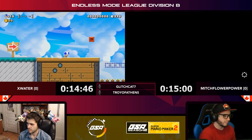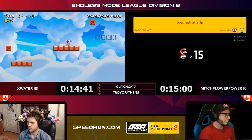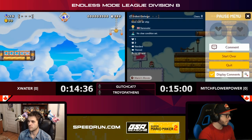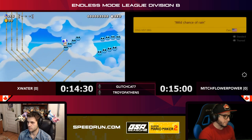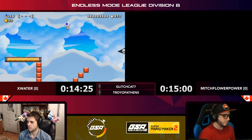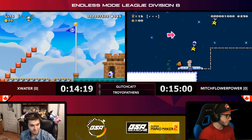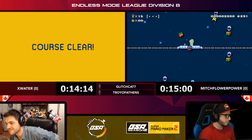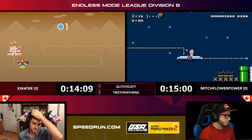I'm interested to see who's going to commit to what style — there are a couple different strategies for getting through a race like this. Both of these players are very good, so I wouldn't be surprised to see a lot of them going for different platforming levels. You can see X Water knocking out a platforming level right there, no problem. Mitch Flower Power, with his experience with 2D Mario games, could definitely show his worth with platforming levels too.